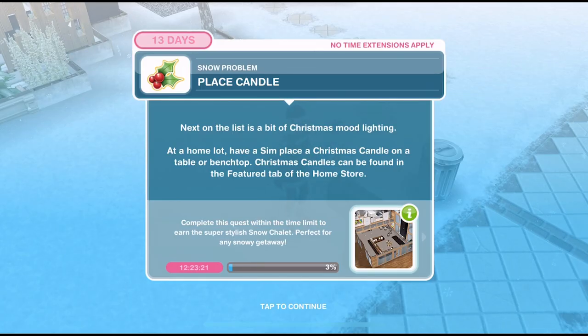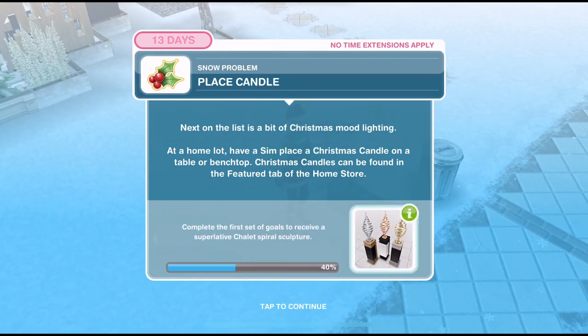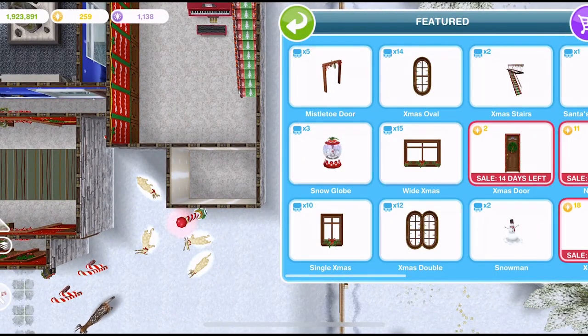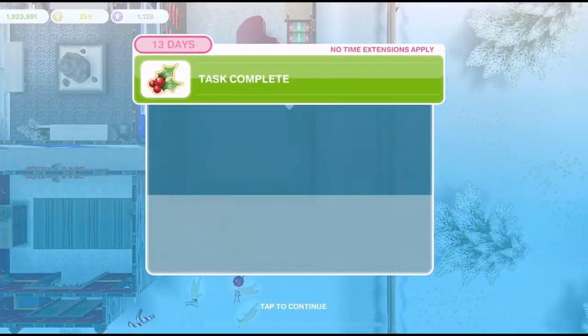Now we need to place a candle. 'Next on the list is a bit of Christmas mood lighting.' At a home lot, have a sim place a Christmas candle on a table or bench top. Christmas candles can be found in the featured tab of the home store. Go into the home store, back into the featured tab, and there will be a candle — Christmas candles that we can go ahead and place.